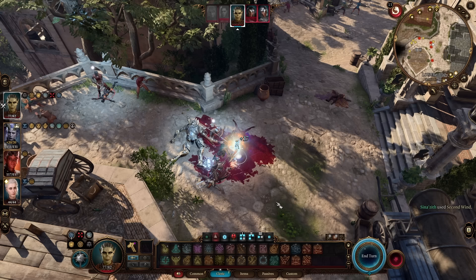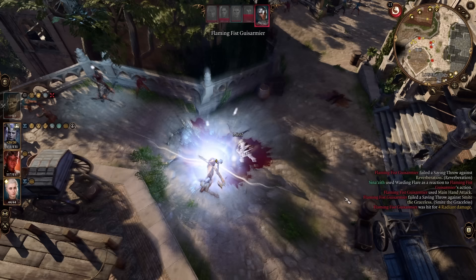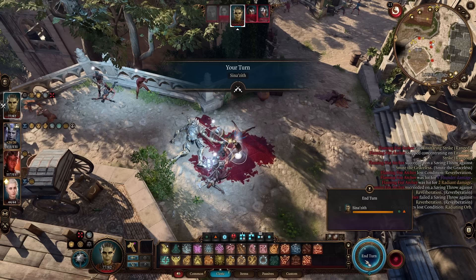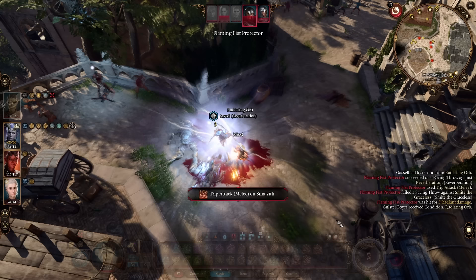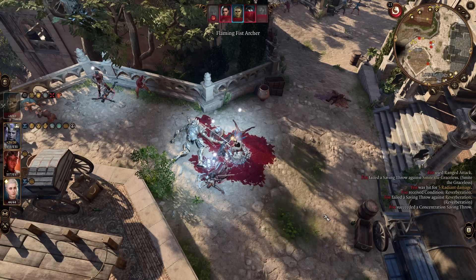Here's the really fun part you may have missed. Our boots state that whenever we inflict a condition upon a hostile creature, they are inflicted with two turns of reverberation. Every single time one of our abilities procs to put Radiating Orb on a target is considered inflicting a condition, which stacks reverberation like crazy. So you end up with enemies that keep missing you, and every time they miss they take reverberation stacks — causing 1 to 4 thunder damage, with a chance to fall prone — and on top of that they are also taking 1 to 4 radiant damage over and over again. It is absolutely hilarious to watch.